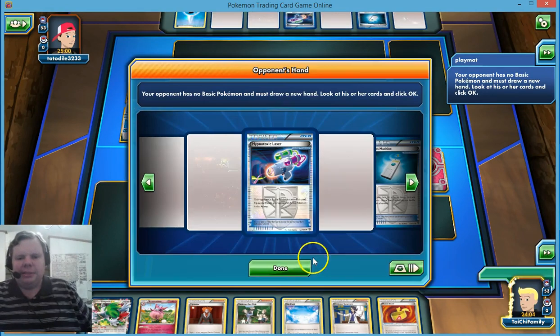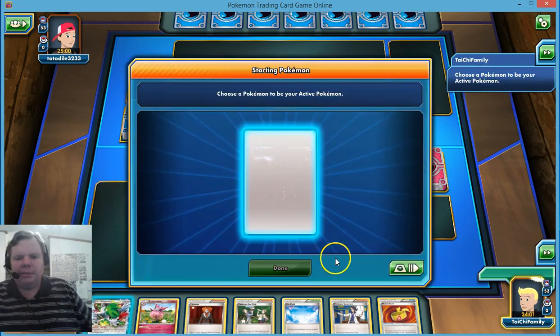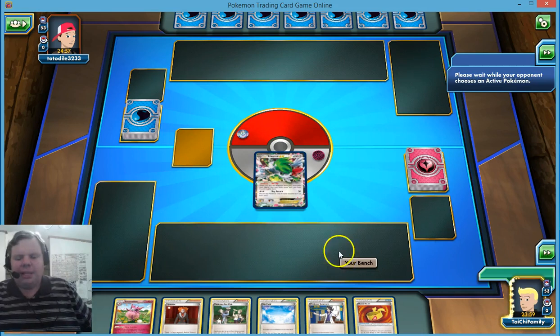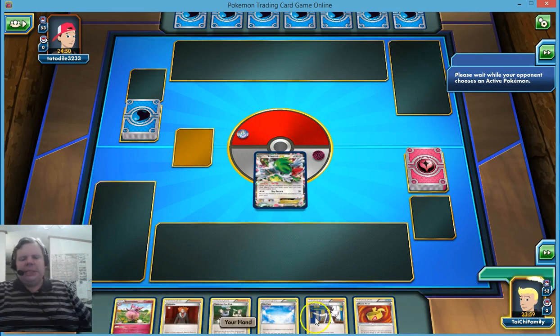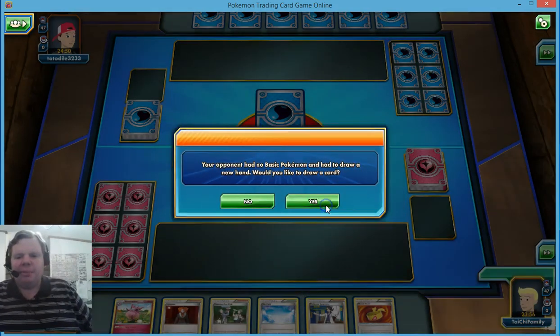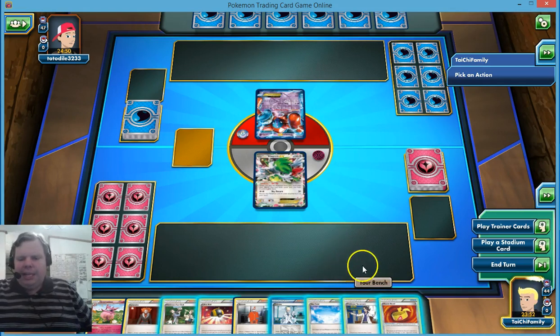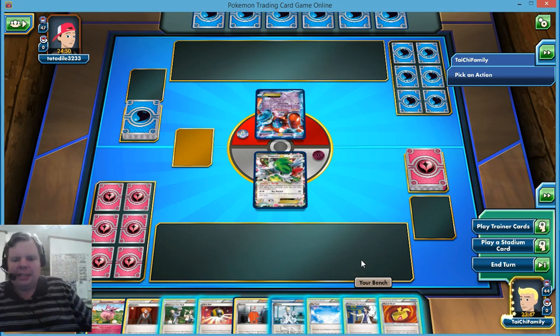They mulligan again, and we're going to play Shaman. That's not the greatest starter here. Unfortunately, Aromatisse is here too. We don't have any energy — let's hope we draw into some. It doesn't look like we did, so if he gets that guy out on turn one, we could be in real big trouble here.